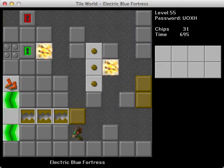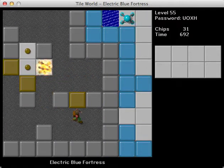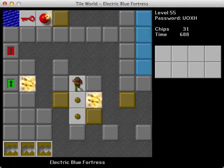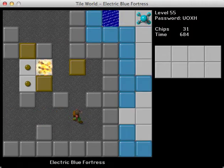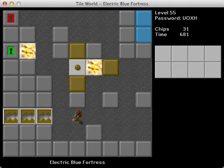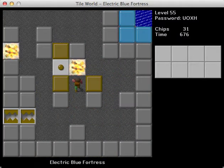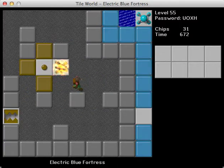Let's do this again. The good news is that we know what we're doing, so this will go by a lot faster. And it will give me a chance to test out what I was wondering about earlier with the whole Lynx force floor issue. Hopefully there's no harm done — it doesn't look like it, so we're good.